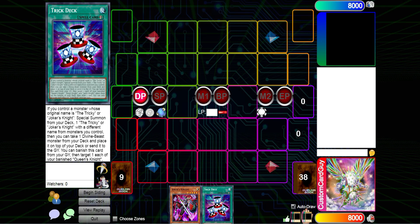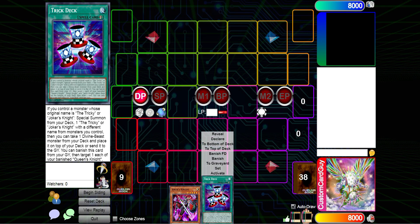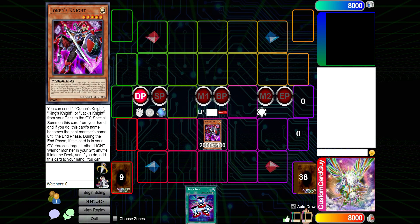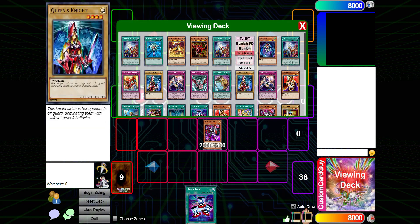Starting off with Slifer, we have a nifty two-card combo. This is probably the best opening you can get with not only this deck, but with many decks really. You start off with either Joker's Knight or the Tricky and the Trick Deck. Joker's Knight is a bit cleaner since it doesn't require any sort of discard or a minus one to get it on the board.